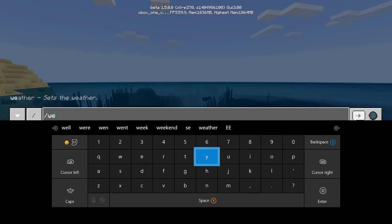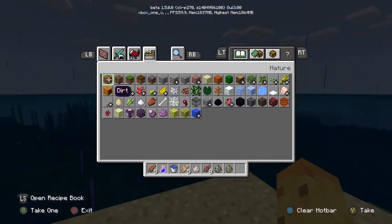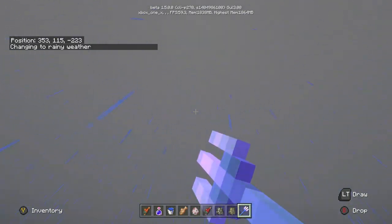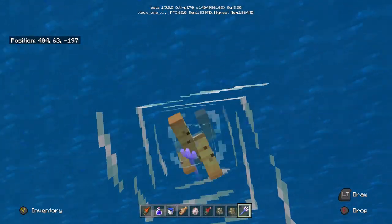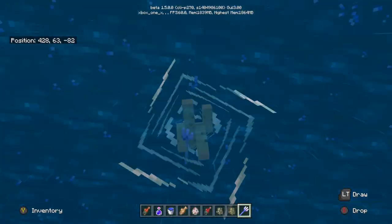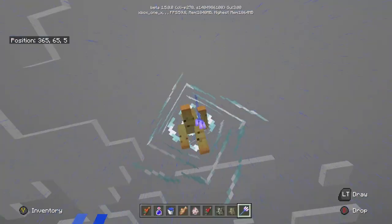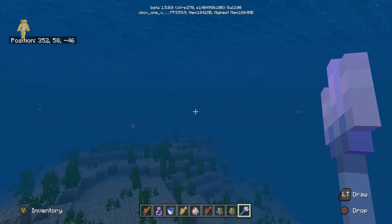We're going to change the weather to rain, which I love because this update has made rain a real exciting event. If you have a riptide trident — these aren't easy to get — and it's raining, you now get a new animation in first-person. They've also changed the animation for third-person as well. Look at this — this is super cool. Brand new stuff: even without an Elytra you can fly so easily, and that's something wonderful about this update — new ways to get around, new ways to fly, over water, under water. It's cool.